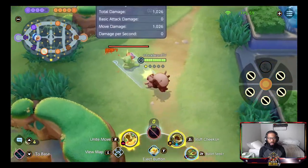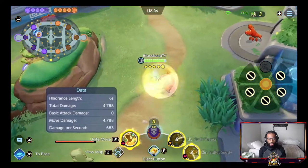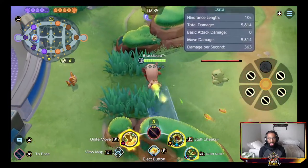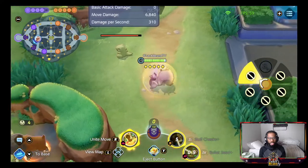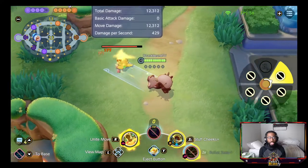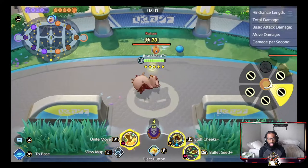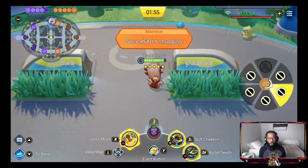Bullet Seed slows enemies' movement speed when you hit them. You can also move while using it and control the direction — that's why this move has value. If they buffed the damage it would be genuinely strong. One thing I've noticed: Bullet Seed shreds objectives really well. Also, from Ingredient's passive, acorns pop out when you get hit too.